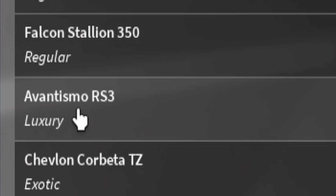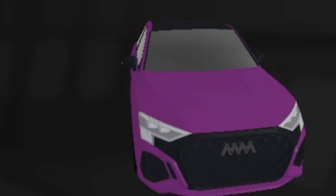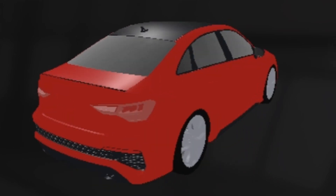We're going to take a look at the right one now — it's the Avantismo RS. I don't know how to say that, but it's 169,000 in-game cash. We're gonna click on it and here is what the model looks like — I'll put it on red.